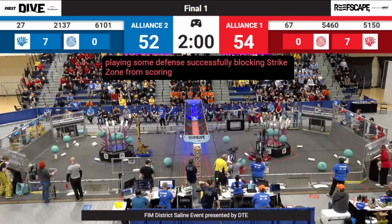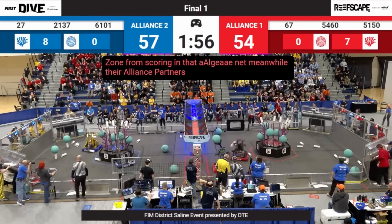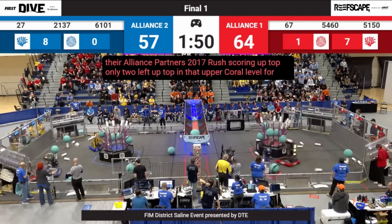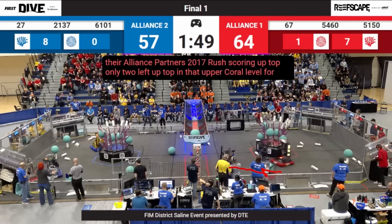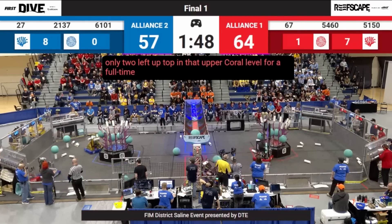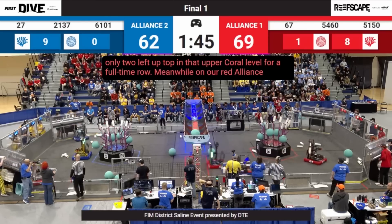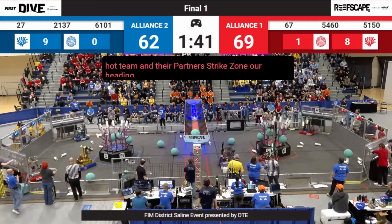As the offense continues to develop at around 1:49, 60-101 continues to try to play defense on the Red Alliance. 54-60 comes right back and encounters 60-101 with a block. They know their goal is to stop 54-60 from scoring LG. Well, 54-60 in their strong swerve drive decides to push 60-101 right into the cage. Although a flag isn't waved, the referees do put something in on the panel — this was likely one of the many penalties called in this match, and it ultimately decides the match.